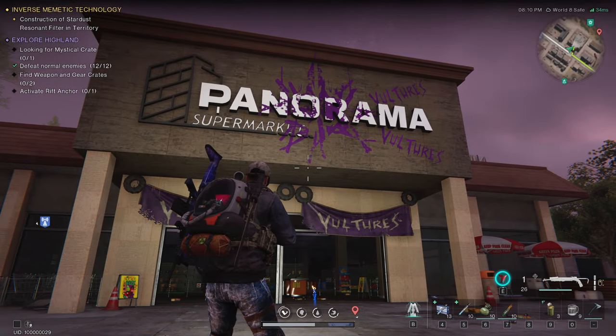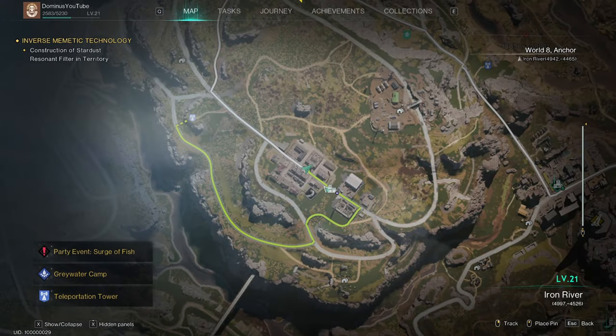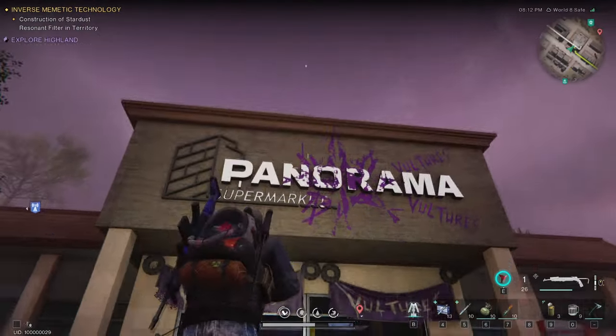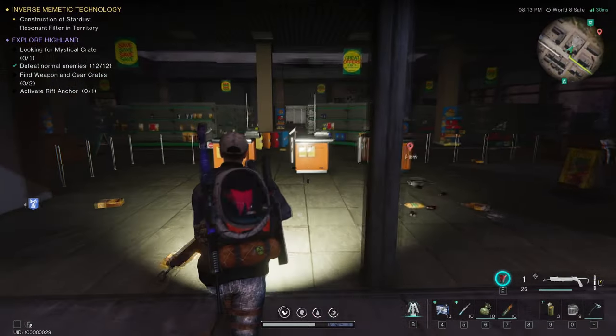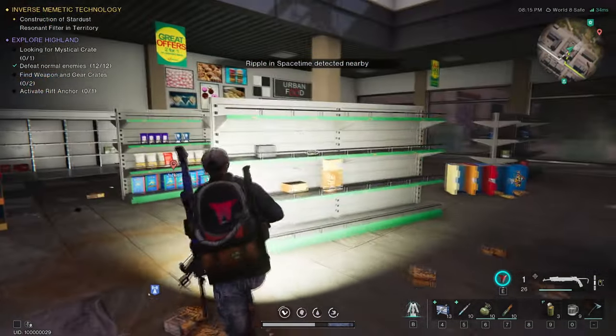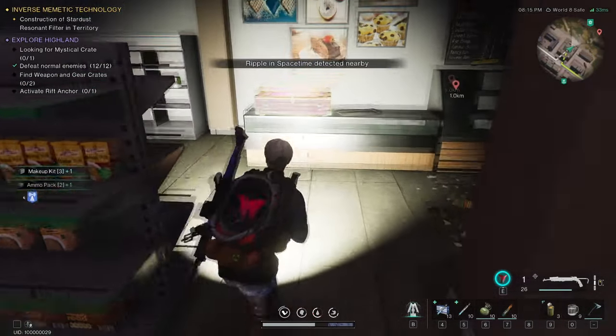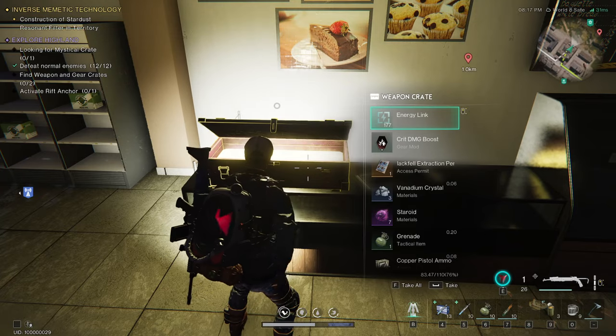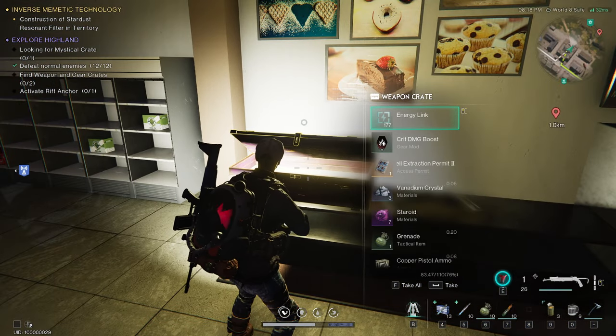For the first weapon crate, we want to come to this Panorama Supermarket, which is on the north side — the big building in the middle on our map. The weapon crate is on the counter at the back of the store, right here. Let's see the loot — we've got a Blackfell Extraction Permit.